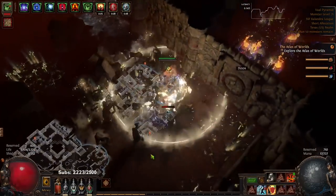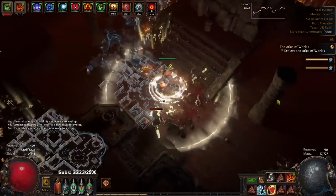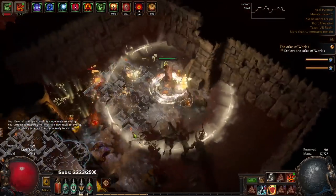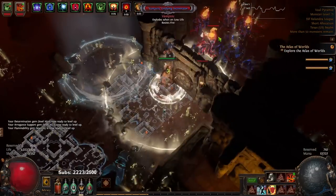This go around, unlike the previous SSF run, we are not going to do the betrayal strat where we lock our character to like 72 or whatever and de-level. We're just going to wing it and kind of go.